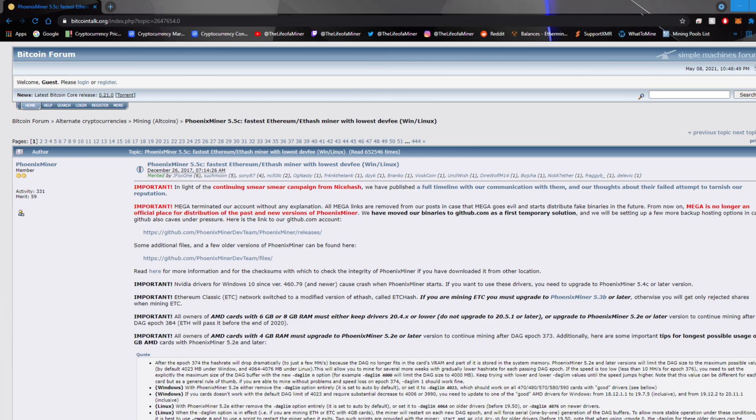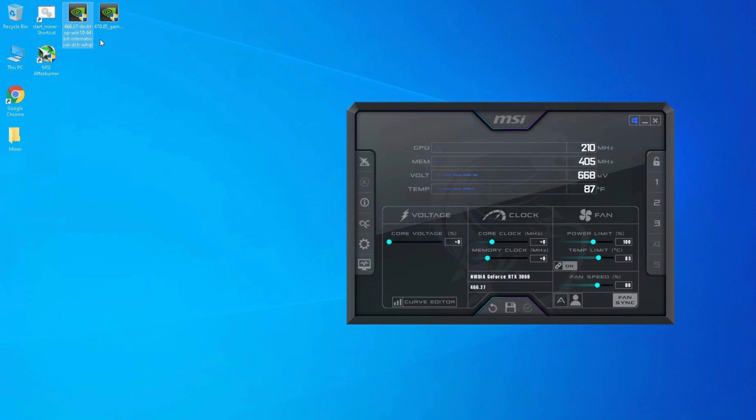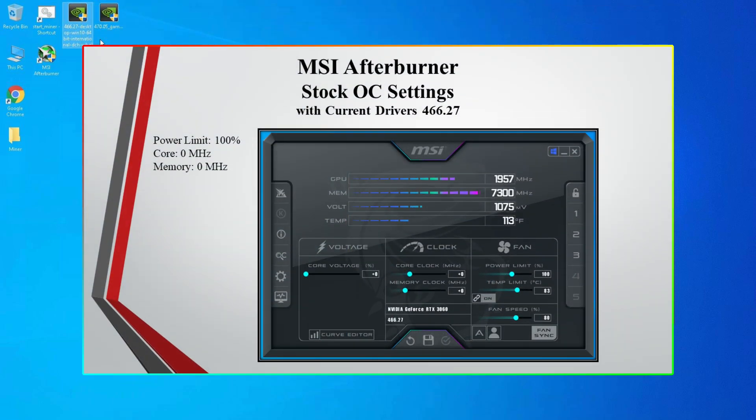The miner program I'm going to use is called Phoenix Miner 5.5c, though there are other miner programs that may get slightly different results. The overclock tool I'm going to use is called MSI Afterburner. There are different skins for MSI Afterburner but they all work the same.